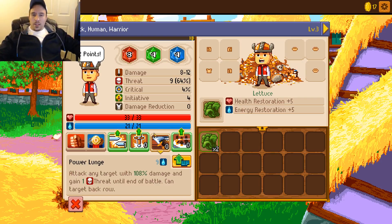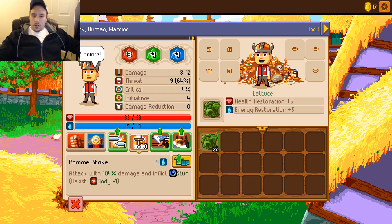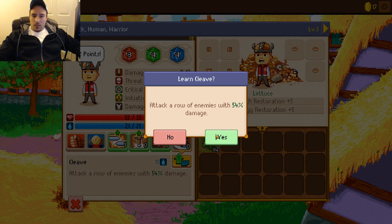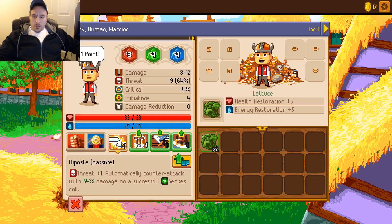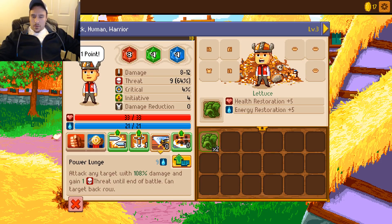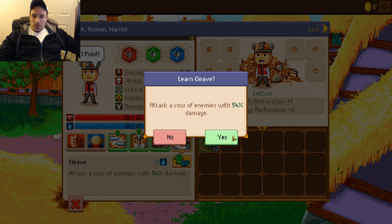So the threat makes them more likely to attack me rather than the other person. Attack with 140% damage or 104% damage and reflect a stun. Attack all enemies - that's not the bad one, is it? Yes. Attack any target with 108% damage and gain one threat until the end of battle, can target back row. Attack a row of enemies - and we can do that too.